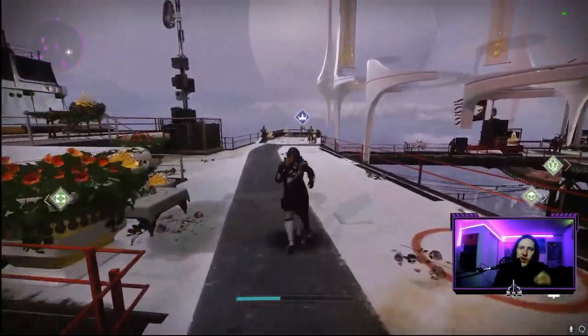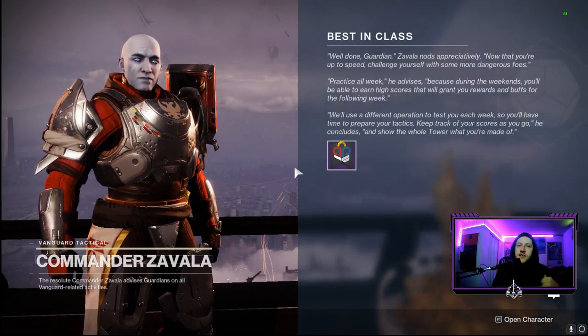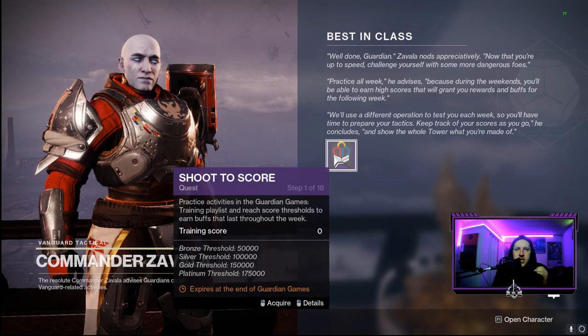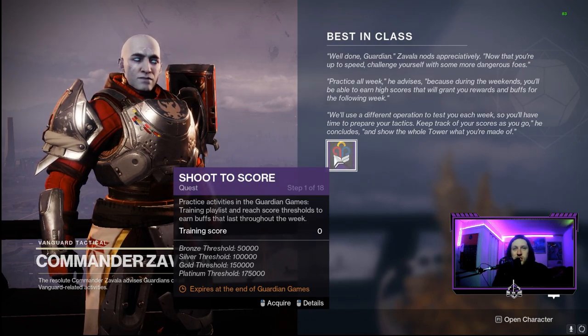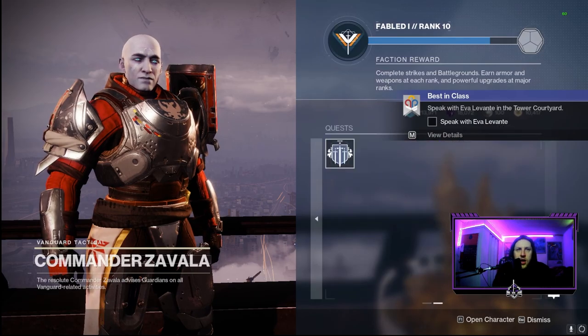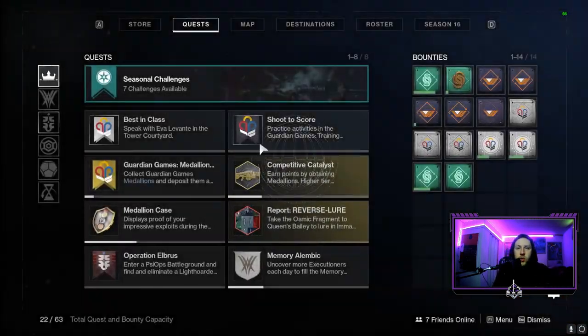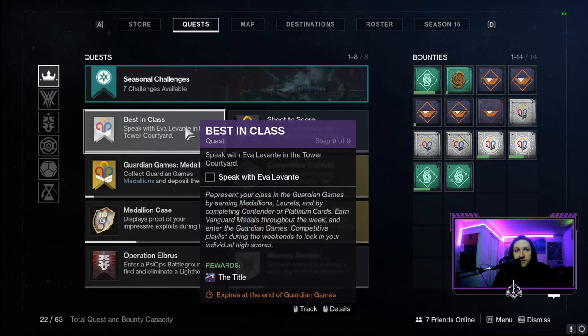In today's video I want to go over a new part of Guardian Games this year — the strike scoring playlist. First off, we're going to go over how to unlock the two different playlists. It is super easy and actually part of that initial quest you grab from Eva Levante in the tower, 'Best in Class.' This also rewards you the Title SMG, the new void SMG from Guardian Games, so if you're looking for god rolls on that I have a video in the upper right corner.